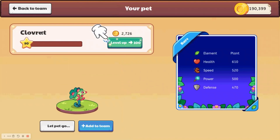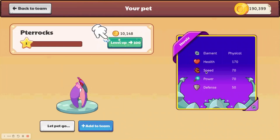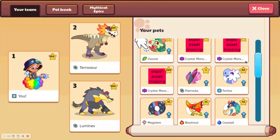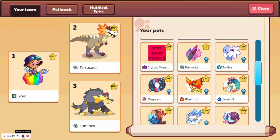It disappeared from my Wizard Watch for some reason, but if you go to your pets and you go to your team, it will say this with the arrow, and if I press on it, I can level up pets to level 100. Now it is somewhat expensive — 2,726 gold. If it's on level 1, it's taking 10,000 gold, which is a lot, but this can be very useful if you want to get your pets leveled up.